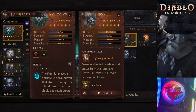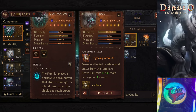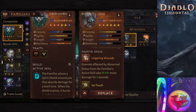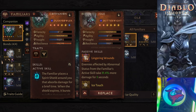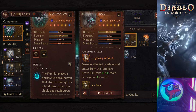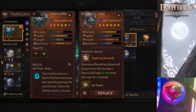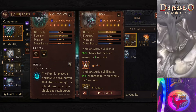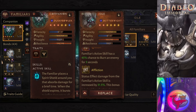So, I have a DPS pet, the Skitterite, with Ignition, which is a bird, and Lingering Wounds, which is an armor breaker. That will break their armor and cause 31.4% more damage. So, this is a DPS pet. And we'll see just how much more damage my Skitterite, which is a DPS pet, will do.